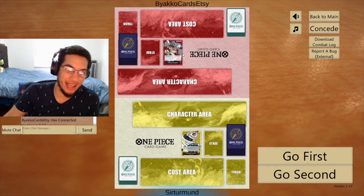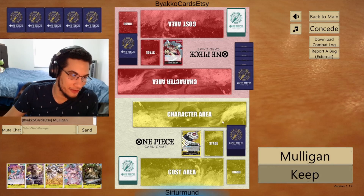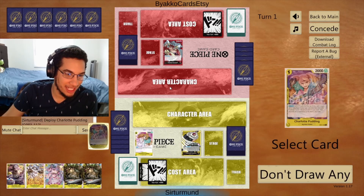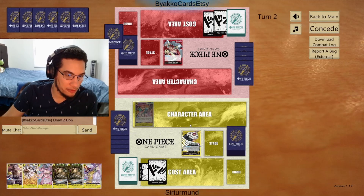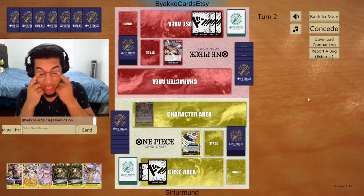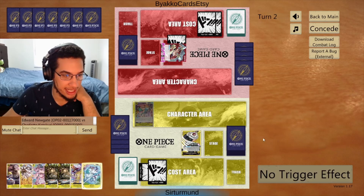In this matchup we're going against white bear, and this is one of, if not our worst matchup. I will keep this hand. We have the Perona. This is actually our worst matchup. Let's go ahead and grab this first peril for now, because the opponent can just take all this life, and it makes our seven-cost landline really just be useless against them.